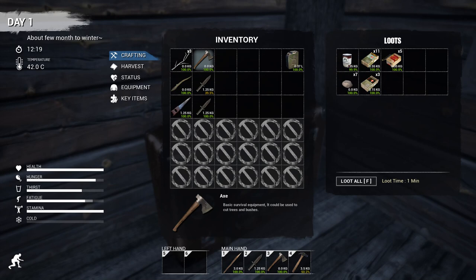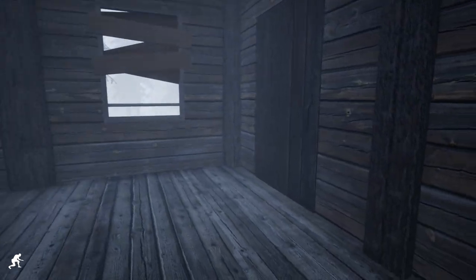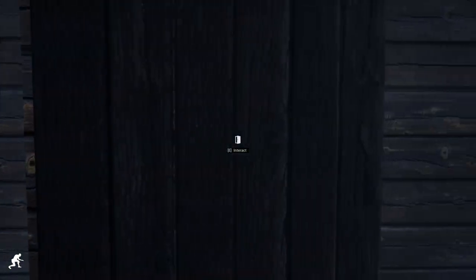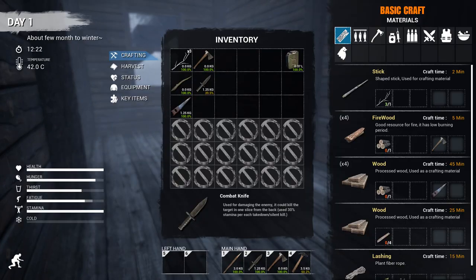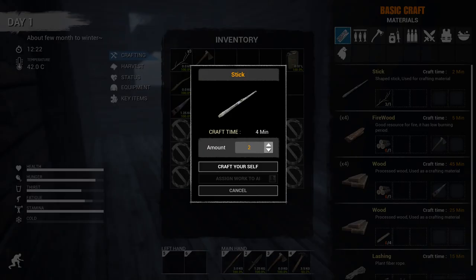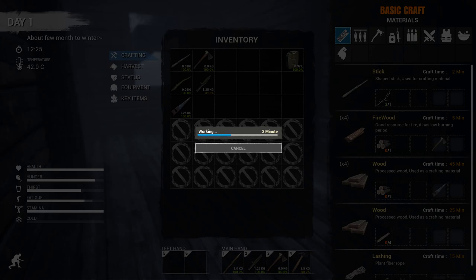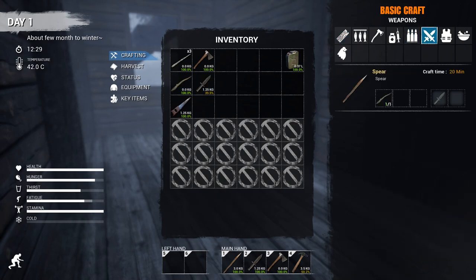We've got another stick here — we can actually craft a spear. We've got three knives with us. I'm going to go in here and hope they don't see me or hear me. We're just going to chill in here for the moment. One thing we can do is make some sticks — that'll help pass the time. So we've got some sticks, we will go ahead and make another spear. It's always good to have a backup. That'll take 20 minutes.